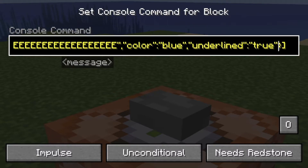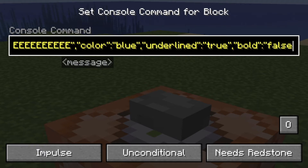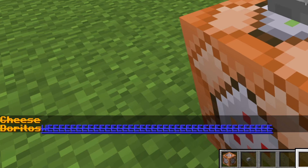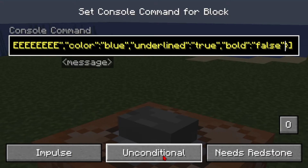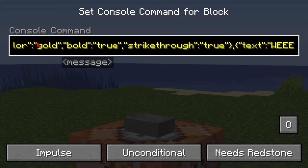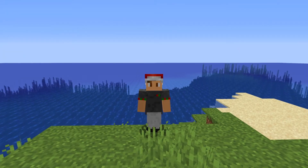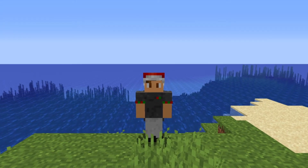Since we don't want "WEEE" to be bold, we're going to type in "bold" and simply make it output false. And as you can see, it isn't bold anymore. We'll do the same with strikethrough. And before it, I'm going to put in a backslash n to create a new line, just to make it look cleaner. So you can have text that's multicoloured and stylised.